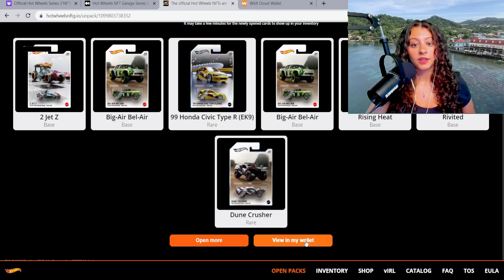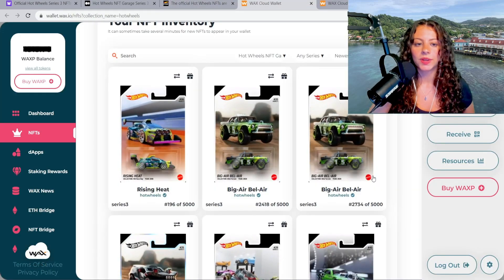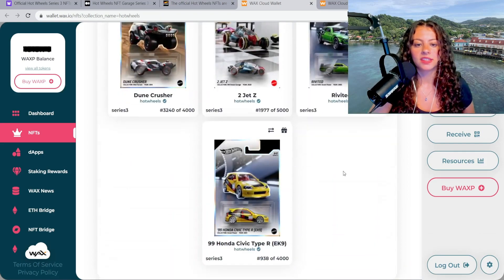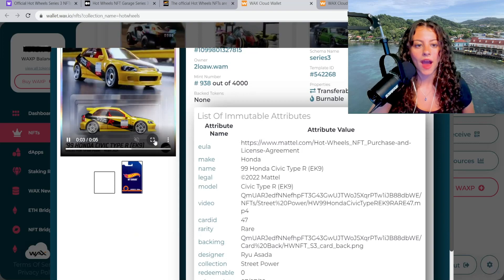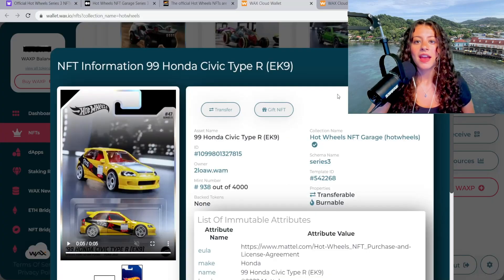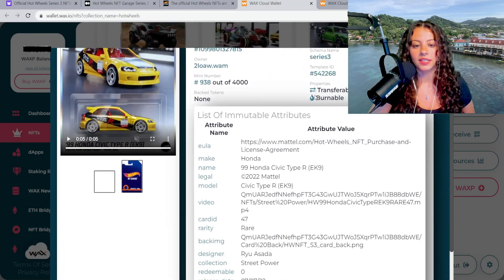Let's view our wallet. Looking in our inventory, there are no IRL redeemable NFTs here, but it's really cool to look at all of this. The art is insane — look at this little Honda Civic, how adorable is this! Got to give it to them with the art. Super cool, I'm so happy to have unpacked this today. Hot Wheels, you have outdone yourselves — this is beautiful!